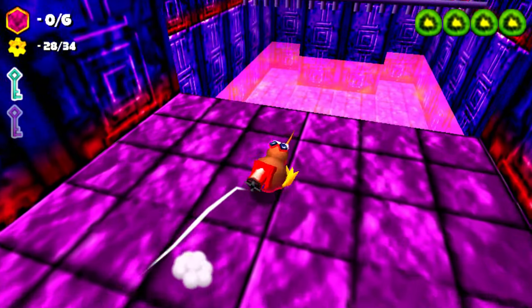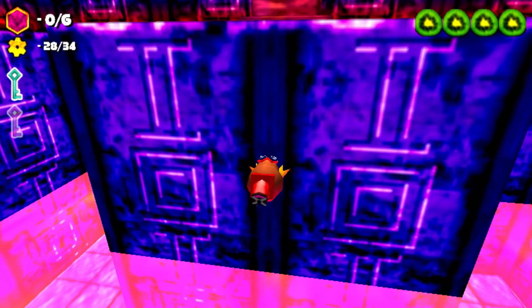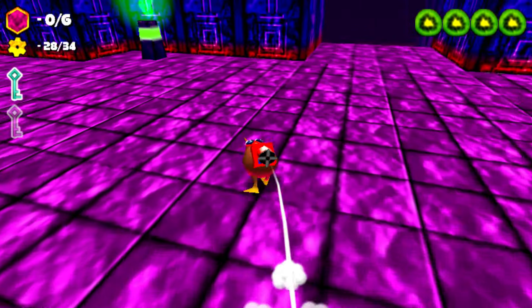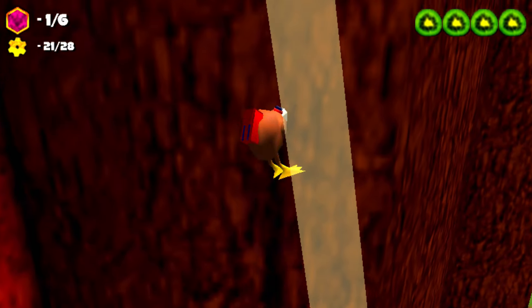Kiwi has a backpack that increases his speed. This backpack can also be used to glide by holding down the jump button midair. Kiwi's most impressive technique though is his corkscrew attack. If Kiwi hits a wall, he'll stick to it — this can be used to scale any vertical surface in the game. Nothing is off limits here, baby.